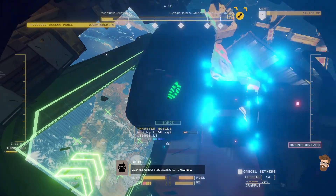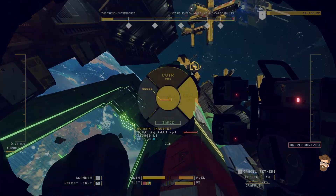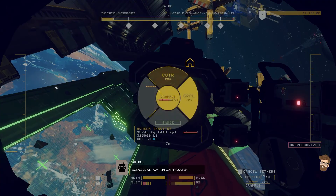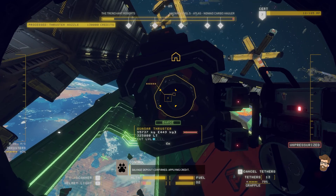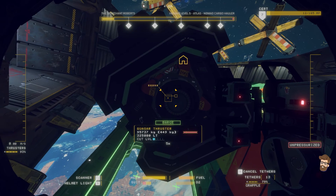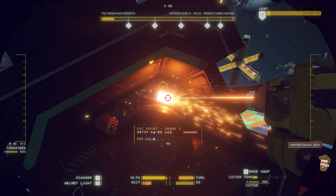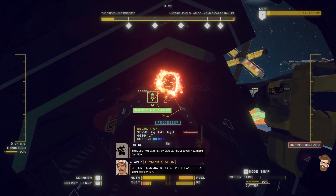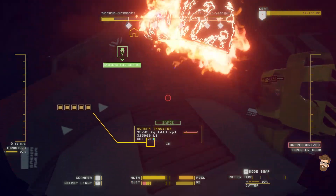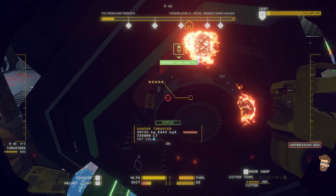This might be enough to get me to level 1 real quick. Send her on down that way. Solid deposit confirmed. Applying credit. Clock's ticking now, Cutter. Get in there and hit that shutoff switch. Crap, I can't move. Wasn't expecting to do that.